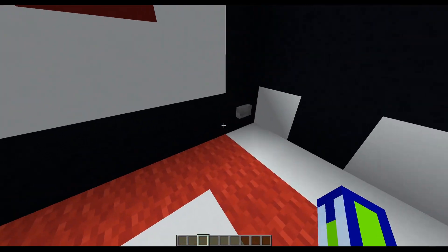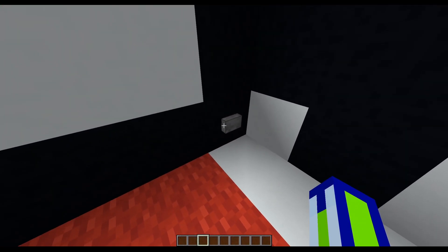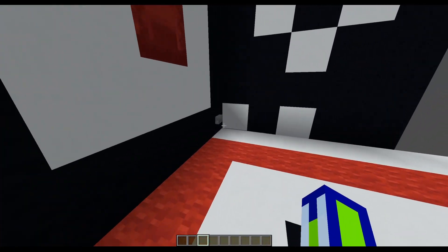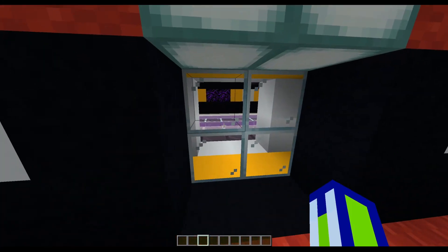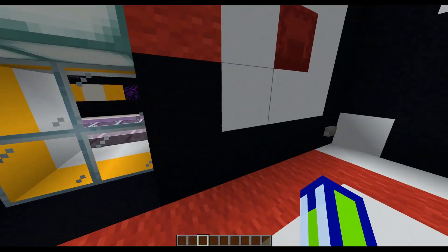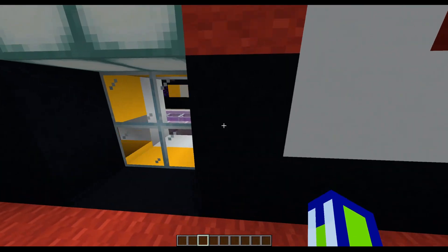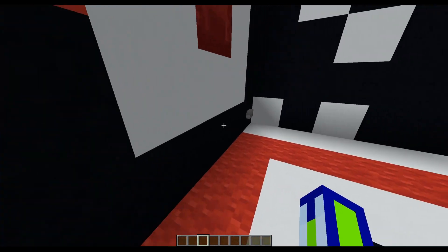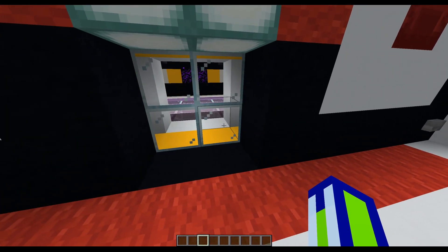It's quick enough now that the limiting factor is the button — it goes off one way when pressed and another way when it turns off, so we have to wait for the button to turn off for it to finish. Originally you could only use a wooden button because the stone button would turn off too quick and break, but now I've got it fast enough that the stone button works fine.